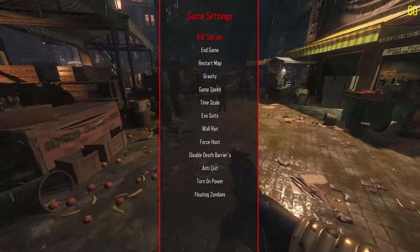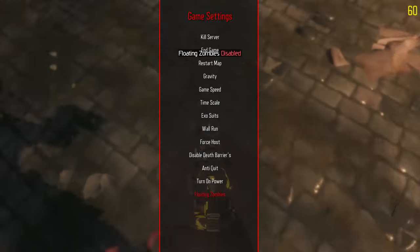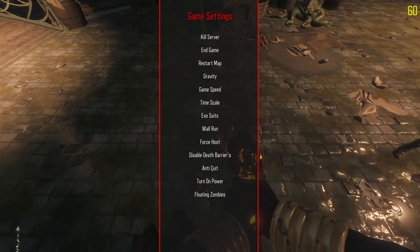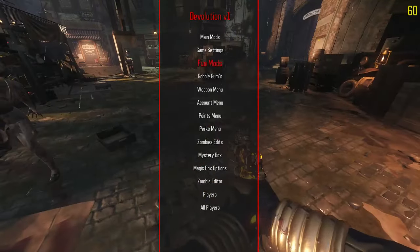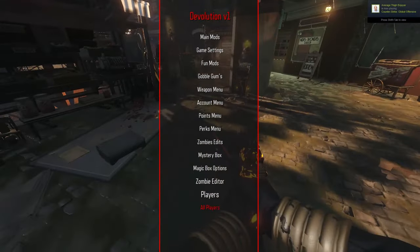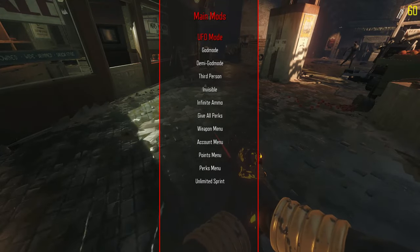We have game settings - kills. Finally, the first menu I've seen with kill server. And there's a spot here where it doesn't actually scroll properly back to the top or the bottom. We have a weapons menu - wait a second. So the weapons menu is in the main menu, but it's also its own separate menu. It's also the exact same menu as well. And when we back out of it, we back out into main mods.